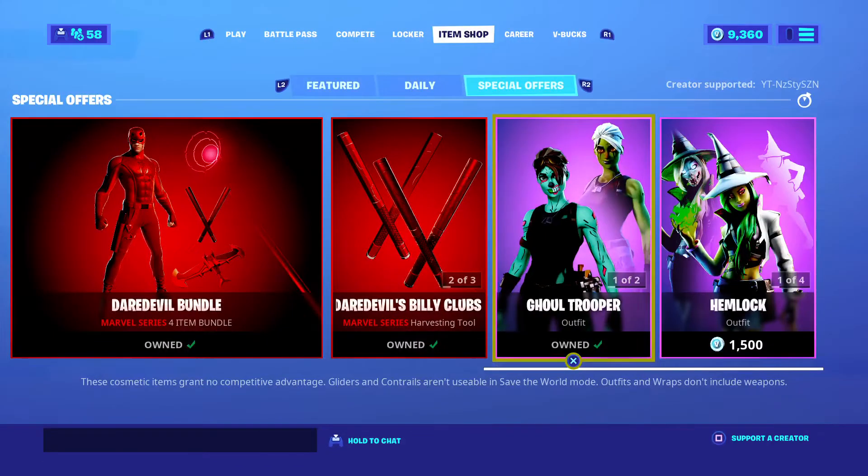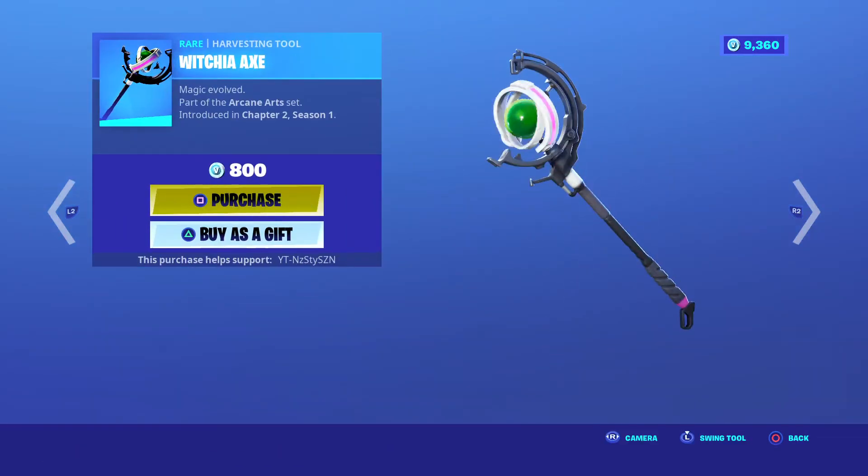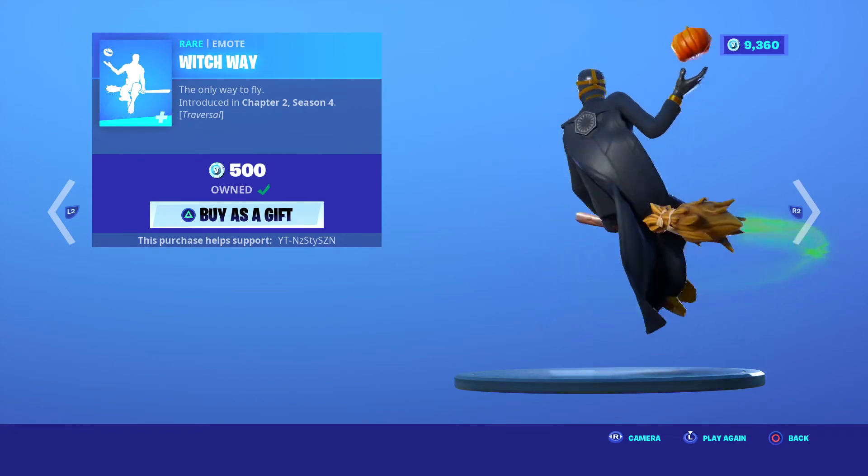Skull Trooper 1500, Season 1 of course. Hemlock, Chapter 2 Season 1 — personally I don't like the skin even with the selectable styles. Witchia Axe 800, Witchy Wrap, Witch Way — the emote is kind of cool, I'm not going to lie.